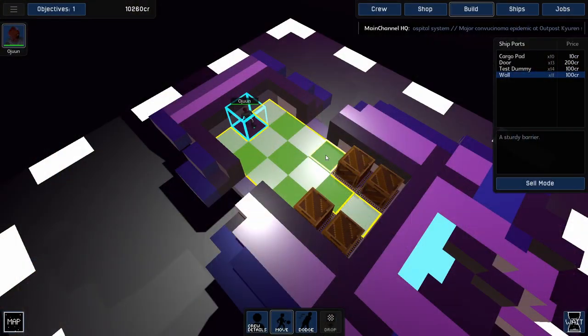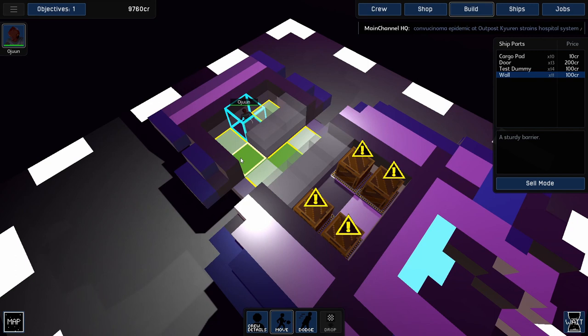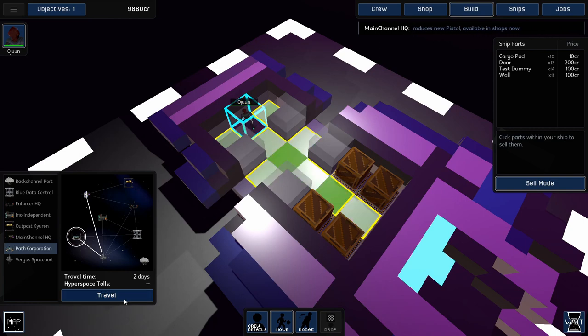Another big change this week is how I'm enforcing pathing requirements. Specifically, you can't wall off the cargo so that the AI can't get to it, and I don't want you to wall off your crew either. I'm sort of following the same rules as tower defense games — there has to be some valid path, although it can go through doors, requiring the AI to hack the door to get through. But instead of preventing you from placing an object that blocks the path, now I'm placing warning icons over everything that's unreachable. Then if you try to leave while there are still any warning icons present, it will explain that you have to clear a path to those tiles. I think this way it's both less annoying and a little bit more clear about what the exact problem is.